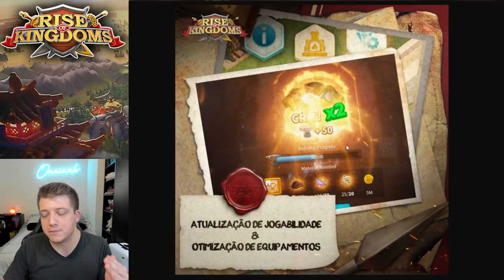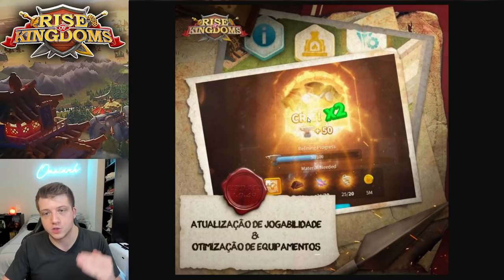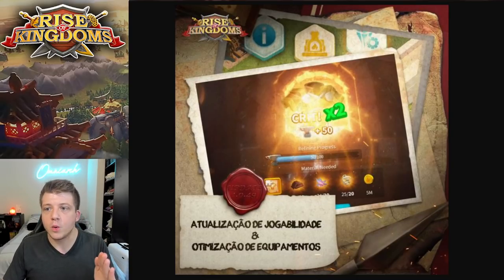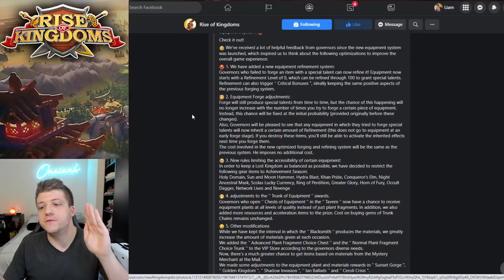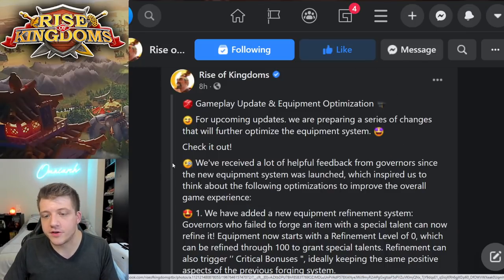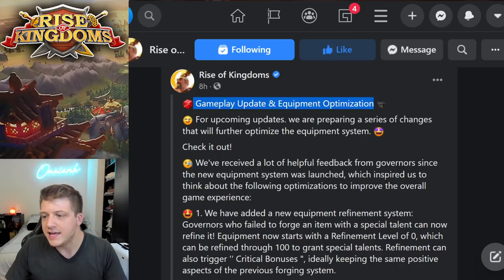The big thing here is the refining process. You can see this is 50% of the way to refined, and apparently you can get crits on refining as well. This has huge implications, and we're going to go over all of the text here that is translated roughly from the Facebook page — some of it we've already seen before, some of it is also brand new.